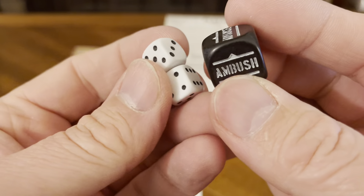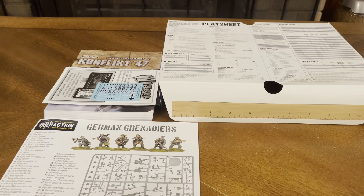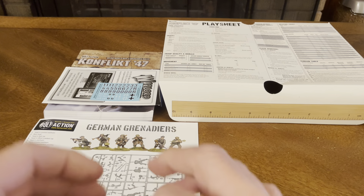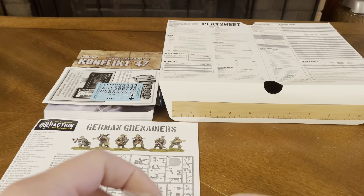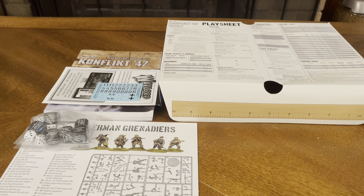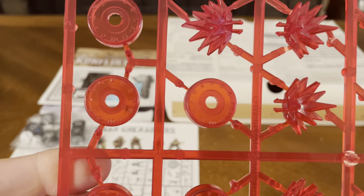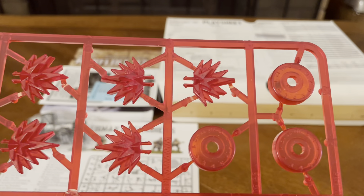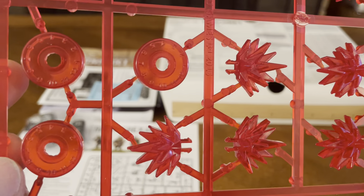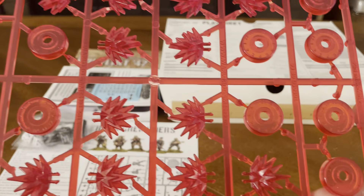You get 6 of those mini D6s, for a total of 12 dice, and they come in a fun little bag. You also get some tokens — you need a pair of clippers to pop them out. These look like fire markers.